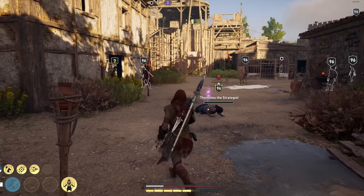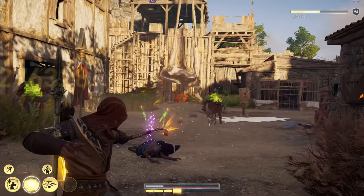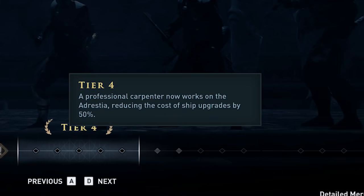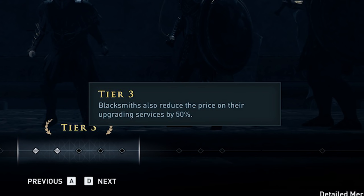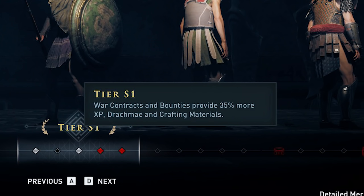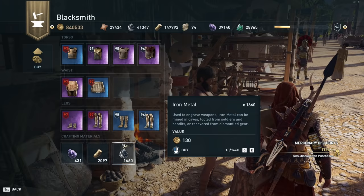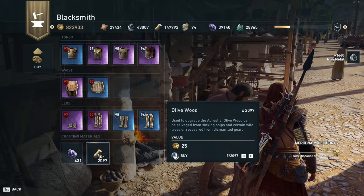If you want a more detailed video on how to chase down gear or a walkthrough on clearing forts, I made a video going over that which you can check out. Also don't forget about your mercenary tiers — there are several mercenary tiers that reduce blacksmith costs and increase gear and material drop rates. So make sure you're climbing the mercenary tree as quickly as possible. Blacksmiths also sell materials cheap, so going from blacksmith to blacksmith to buy them is another great strategy.